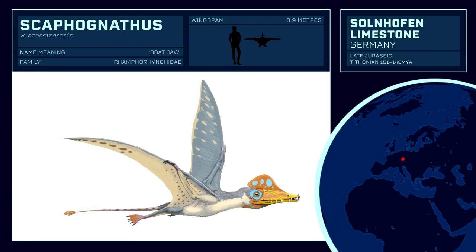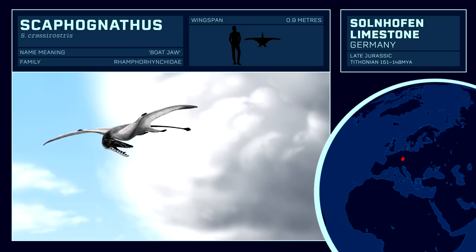The close relative Scaphognathus also has some passing references in the form of game appearances, most notably in the recent Jurassic World Alive. It is about half the size of Rhamphorhynchus and much more obscure, so its chances of inclusion are fairly dubious.